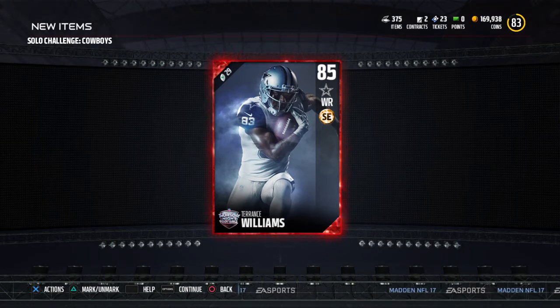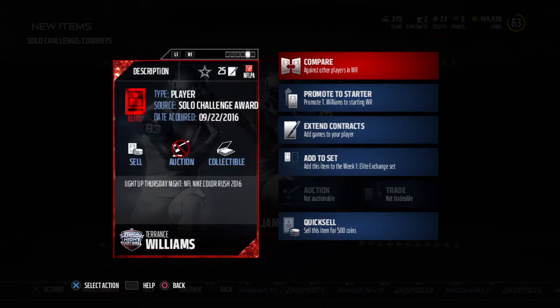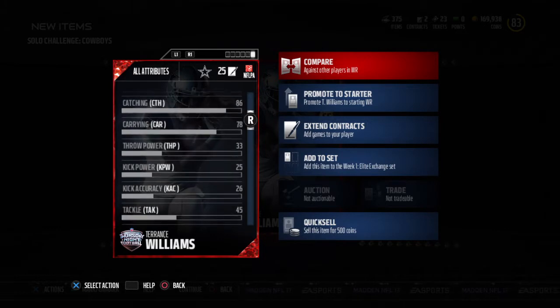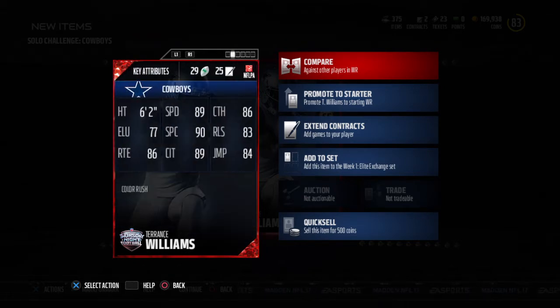Alright, this is an elite card. Really nice, man. 85 overall. And wow, this guy is a beast, dude. 89 speed — almost 90 speed, which is epic right now. 6'2. 86 catching. 90 spec catch. 89 catching in traffic. This guy is a beast. 86 route running. Got to look at his run block. I know his run block has been low this year, but last year was pretty decent — at least his Campus Heroes card was really decent. His run block here is 49. Still kind of low, man. If this run block was 59 it would be totally epic. But this guy is a great pull. He's definitely going to be in my starting lineup. He may actually be my starting slot receiver now.